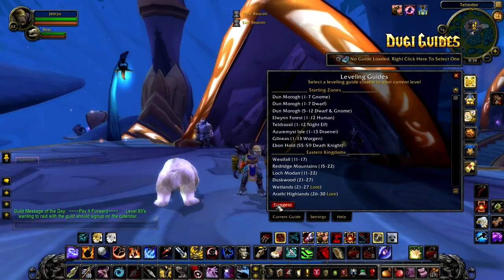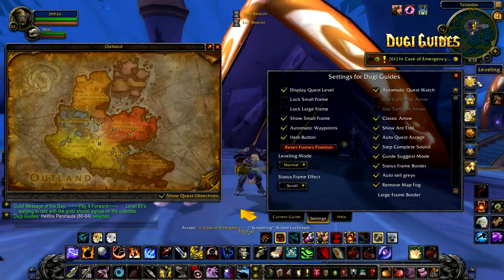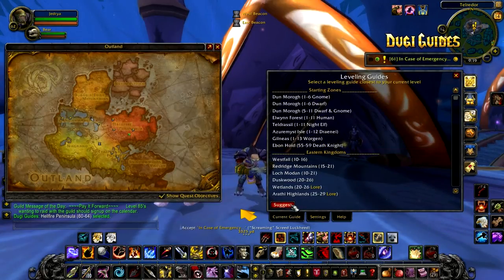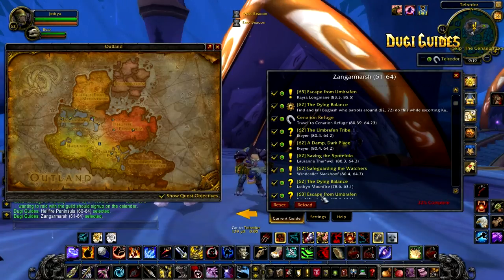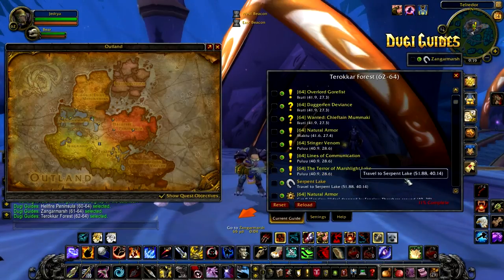The guide suggest feature will work for any level. For example, this character is level 62. On easy the guide will suggest Hellfire Peninsula at level 60 to 64, on normal the guide will suggest Zangarmarsh at level 61 to 64, and on hard the guide will suggest Terokkar Forest for level 62 to 64 — three completely different zones for three different leveling settings for a level 62 character.